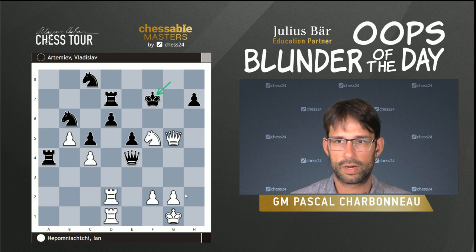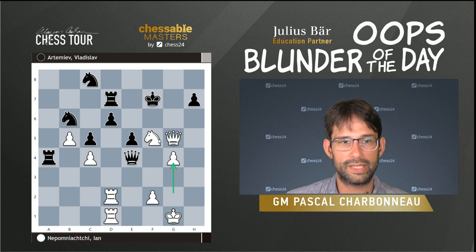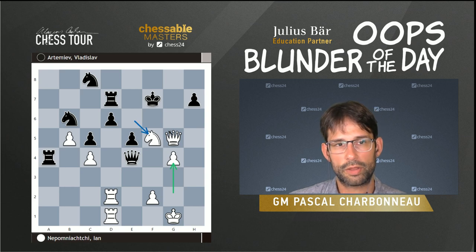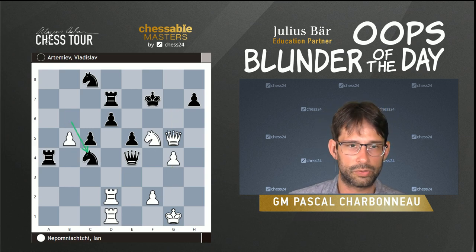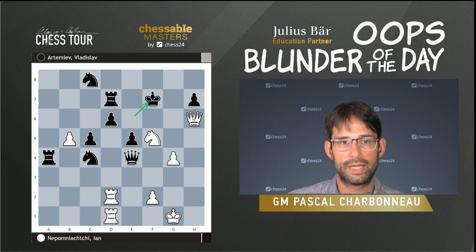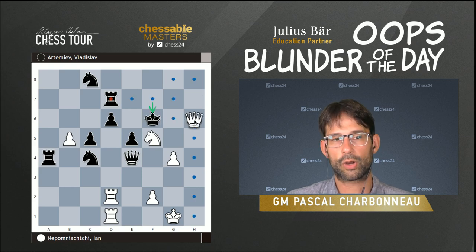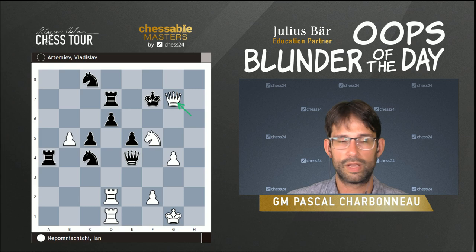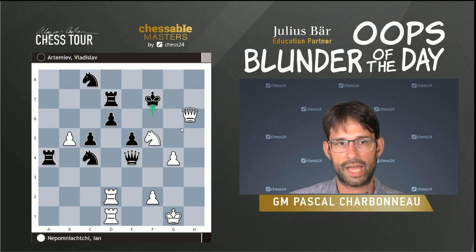The other winning way was g4 — a similar idea where we defend the knight so that when we play Qh6, the king won't be able to take it. Our threat becomes Qg7 and there's not a lot of moves. If black just ignores it: Qg7, Ke6, Qh6, Kf7 — now we can take this pawn, clearing the g6 square for the queen. After Kf6, the queen makes progress with Qg7, black can never go to e8 because of Qg8 mate, and here it's mate. By defending the knight with g4, we create these mating threats.